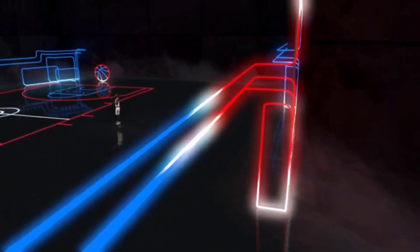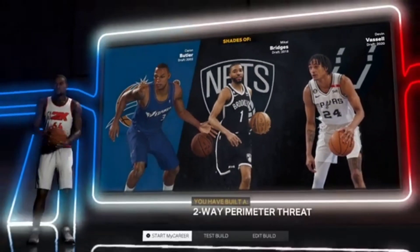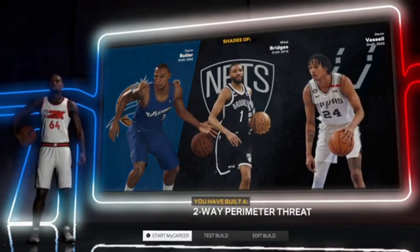Let's go ahead and get into the shades and the build name. For the shades, as you can see here, we have — someone said Caroline for some reason — Ron Butler, Mikhail Bridges, and Devin Booker, and you have built a Two-Way Perimeter Threat.